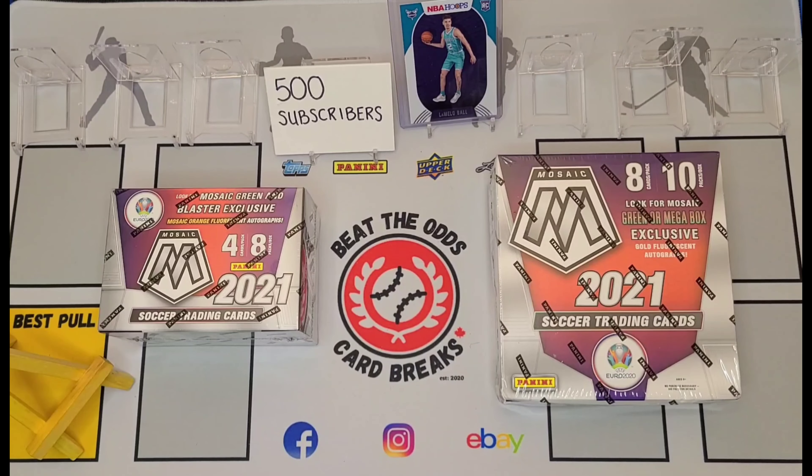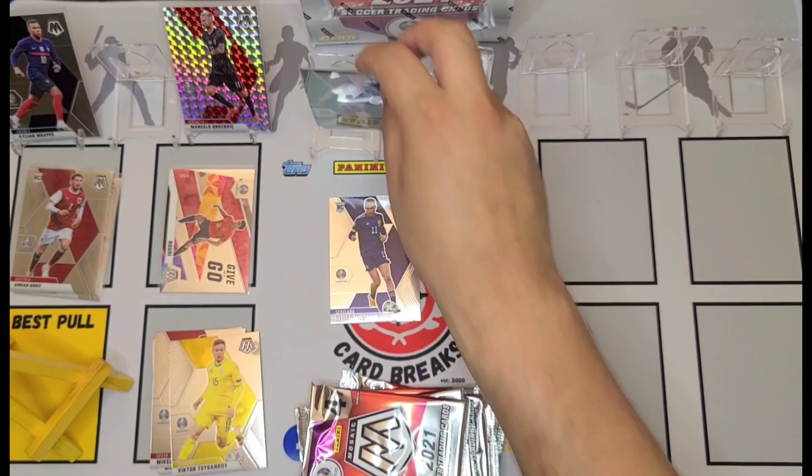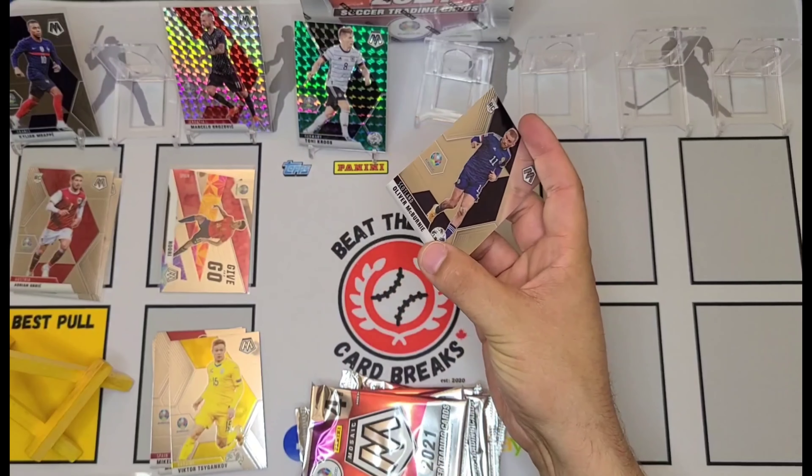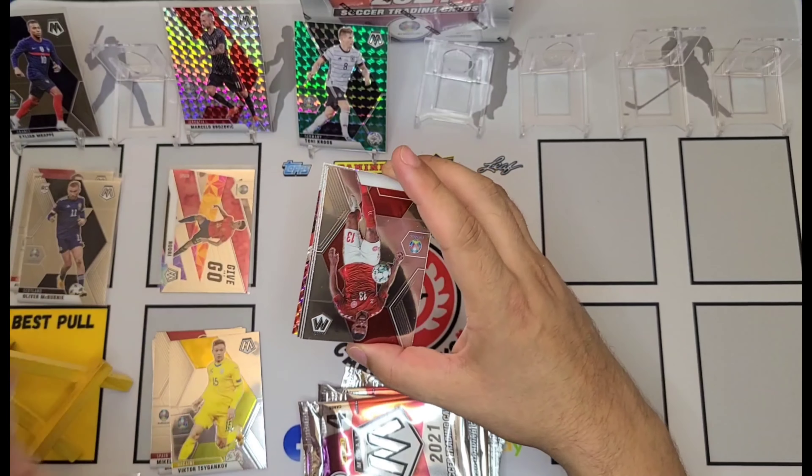We've got some breaks coming with this product here as well. So if you're interested in soccer and you want to get in on a break, we have them posted on our eBay page — the links for that will be in the description box down below. Oliver McBurney rookie card, Mikel Oyarzabal — probably pronounced that wrong — Victor Tegankov and Toni Kroos is going to finish off the pack here.